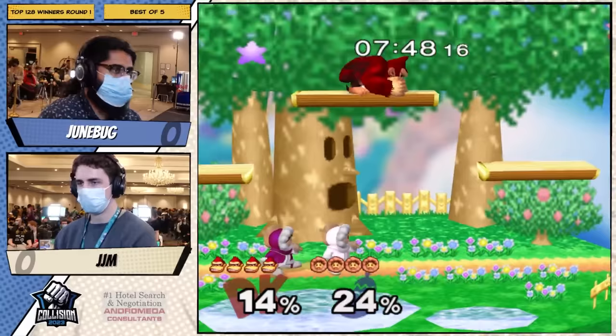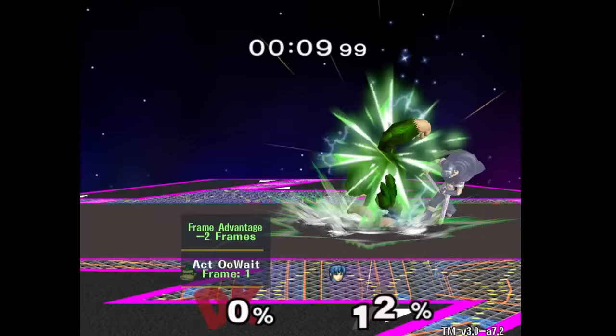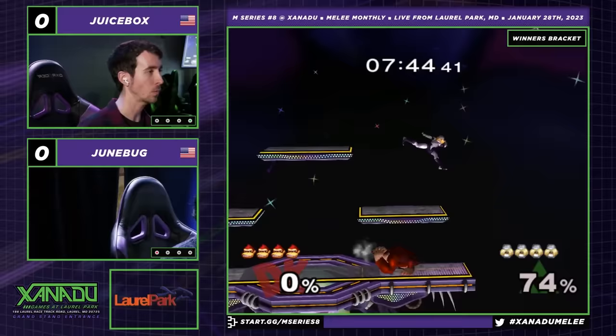Back air is amazing. It is quick, disjointed, and one of the better aerials in the game. When coupled with up-B, this massive aerial allows DK to pressure up-close with the threat of back air into up-B, and afar with your classic spaced aerials. Some more advanced techniques include shield-stop back airs to maximize drift away.